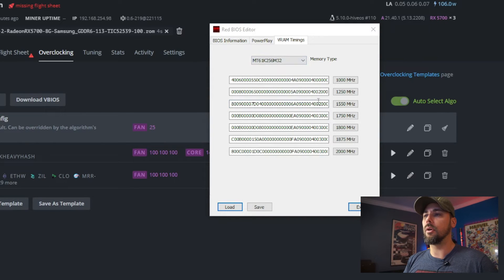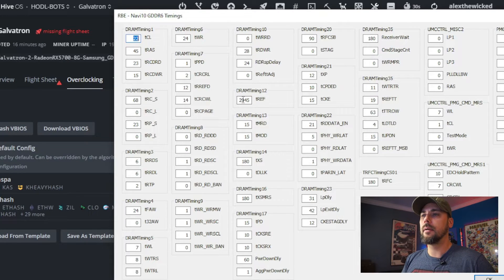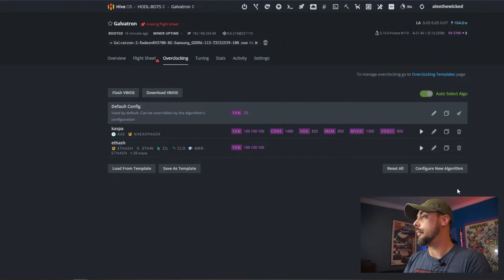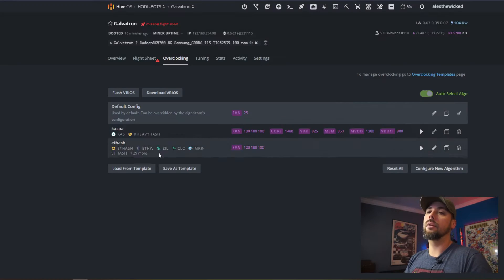In the Red BIOS Editor, go to VRAM Timings. There's a long string of characters that you modify from 1500 all the way down. Traditionally, you would take whatever was at 1500 and copy-paste it down through both memory types. You can also make a change to DRAM Timing. I did the modifications from Panda's video and came up with the custom ROM. When you have the modified ROM, click vBIOS ROM file, flash, pick the file you saved, pick the GPU you want to push it to, click force flashing, and upload.